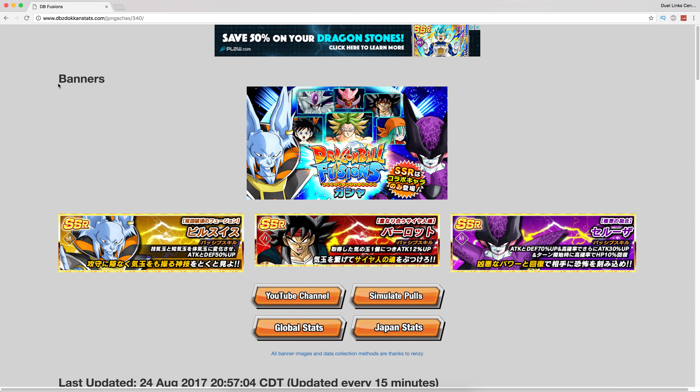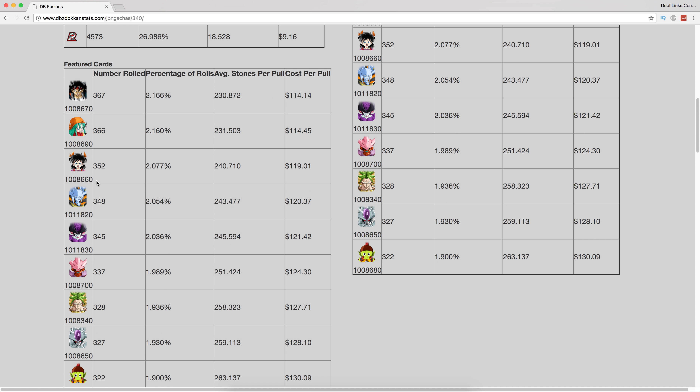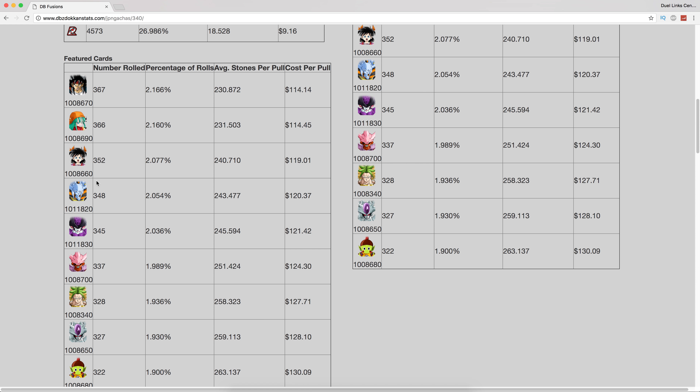But if you do have extra stones, it is definitely worth it. Every multi is guaranteed SSR — they did that with the Kale banner where every multi was guaranteed SSR. I think it's only for the featured units. This banner's featured unit cast is all of the Dragon Ball Fusions units, which we're going to go over, and whether or not it's something you should invest in.